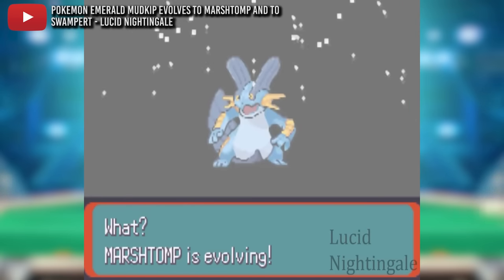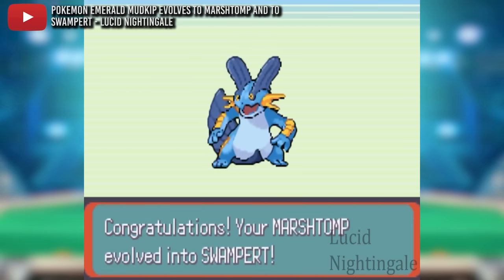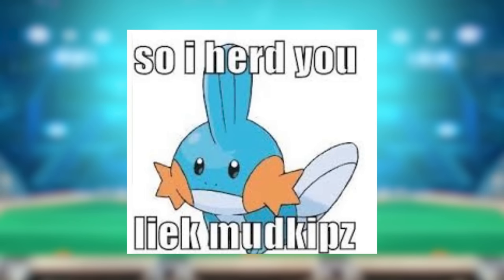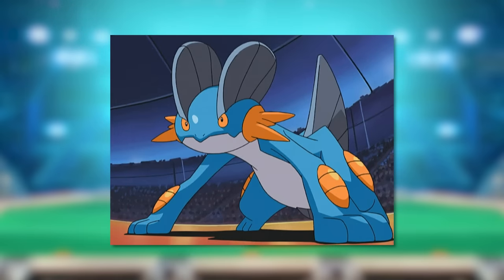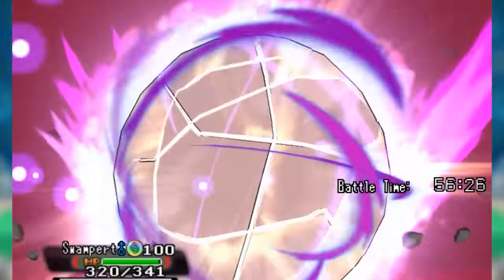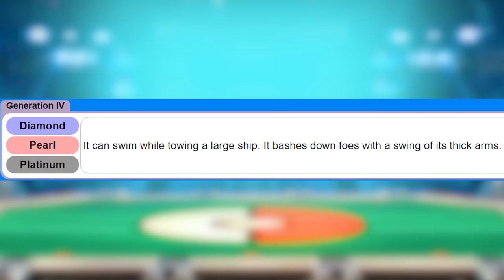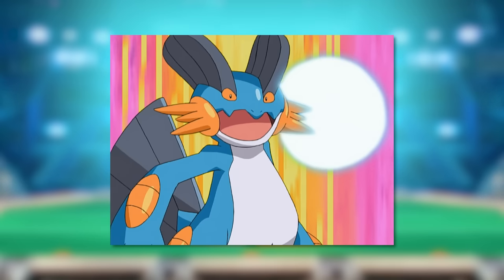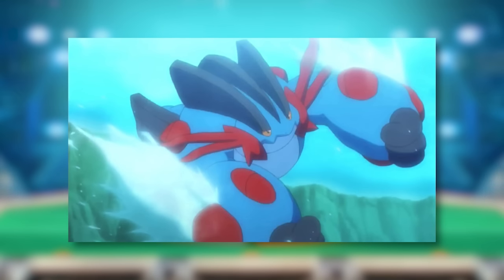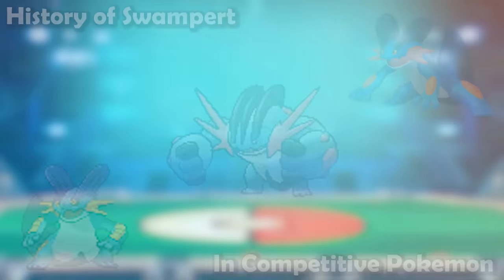The Hoenn starter remakes continue, and this time we've got Swampert, the final evolution of Mudkip, and thus an extension of the 'I heard you like Mudkips' meme that dominated the Pokésphere in the late 2000s. Swampert has been a fan favorite since it first traveled with trainers in Ruby, Sapphire, and Emerald, and its Pokédex descriptions are striking. Today we find out how great Swampert was in the competitive scene.